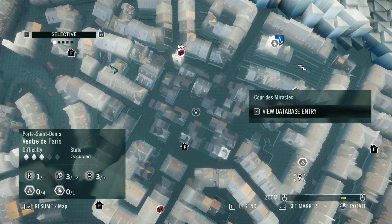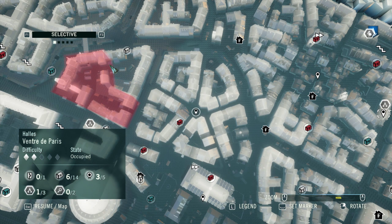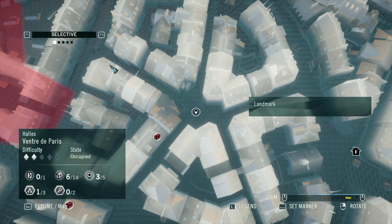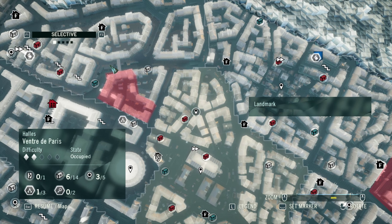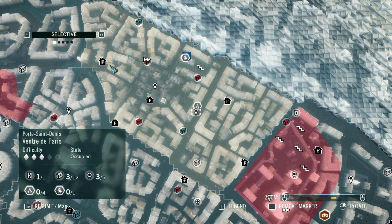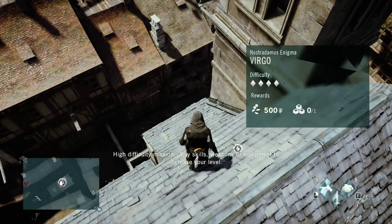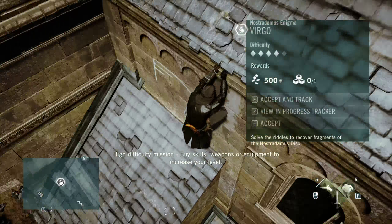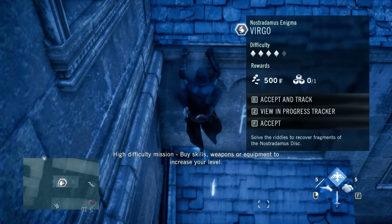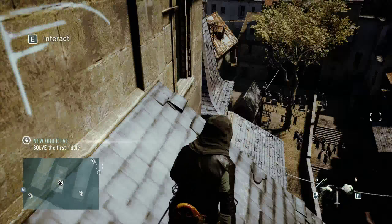These riddles are pretty easy to track down, for the simple fact that each one is located next to the nearest landmark marker in the area. We're going to start over by the Marquis de Sade's house — the man who replaces the King of the Beggars when we take him down — and then head straight over to La Cour des Miracles.